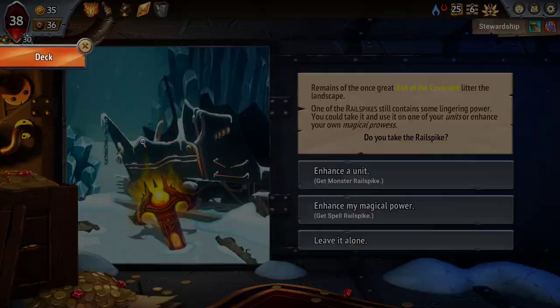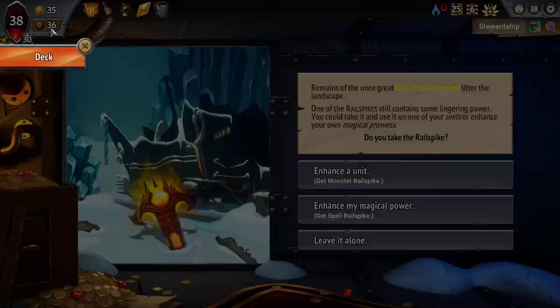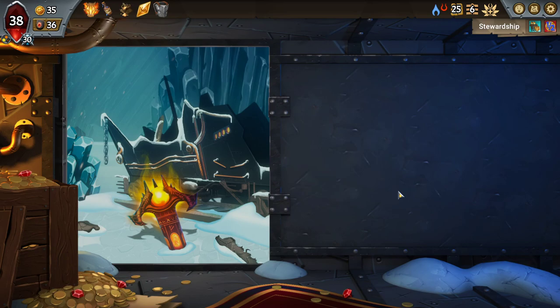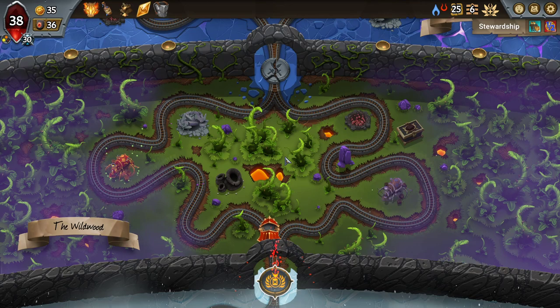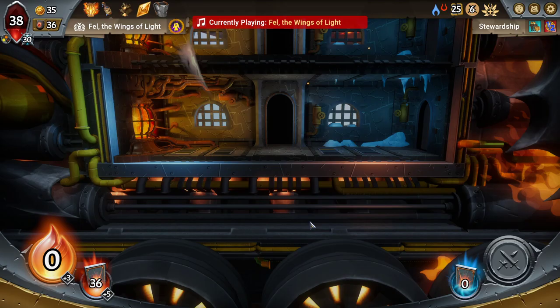A monster rail spike on a train steward and then not playing that train steward until the final fight actually seems kind of interesting to me. But then I would never be able to reform it — yeah, never being able to reform it is actually too far of a downside. Let's get a torch out of here. One less torch is one less card that can take away a cost reduction from a Ritual of Battle that I might have in hand. It's relevant.